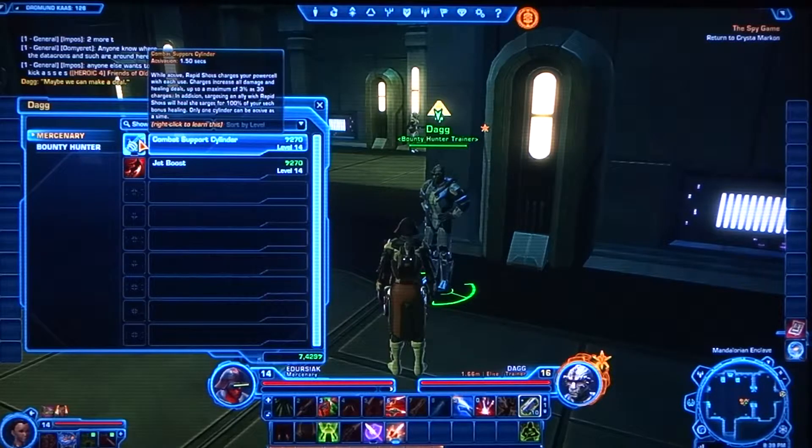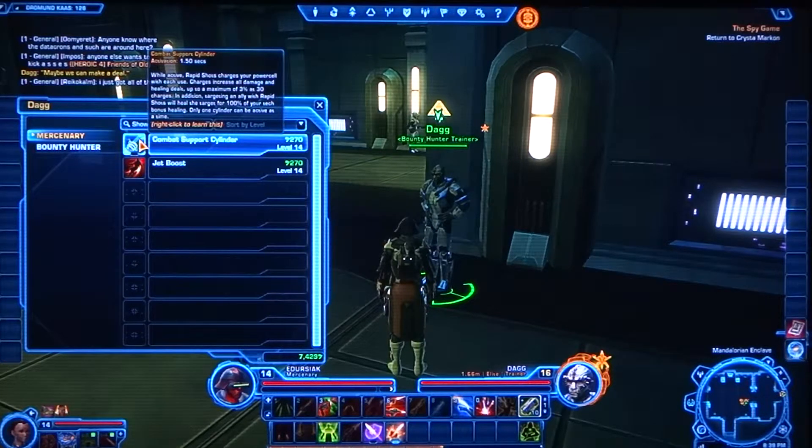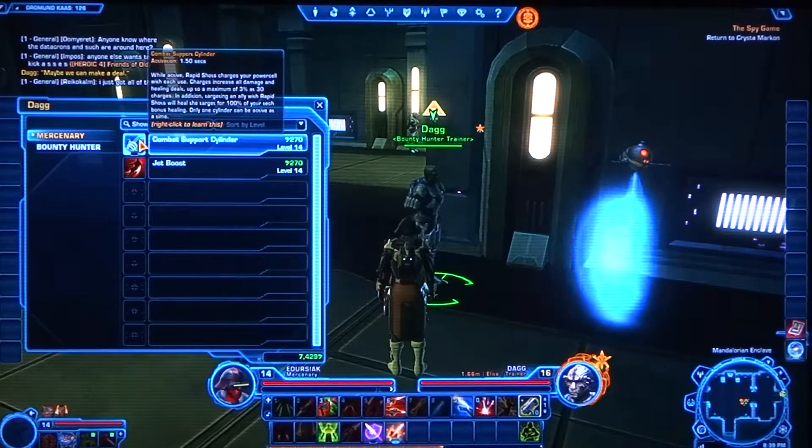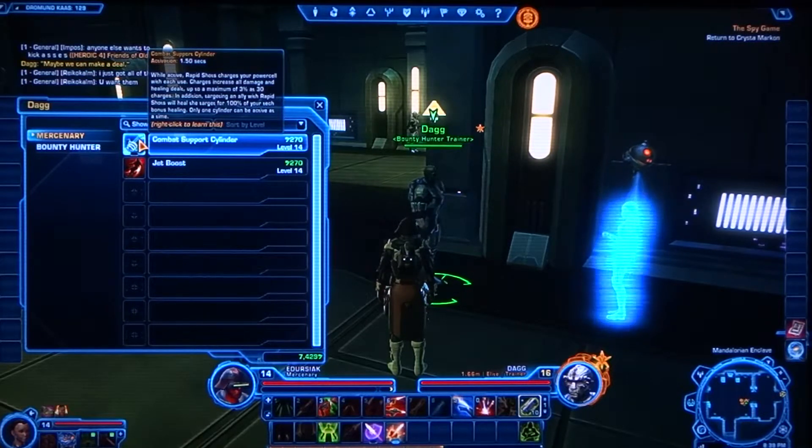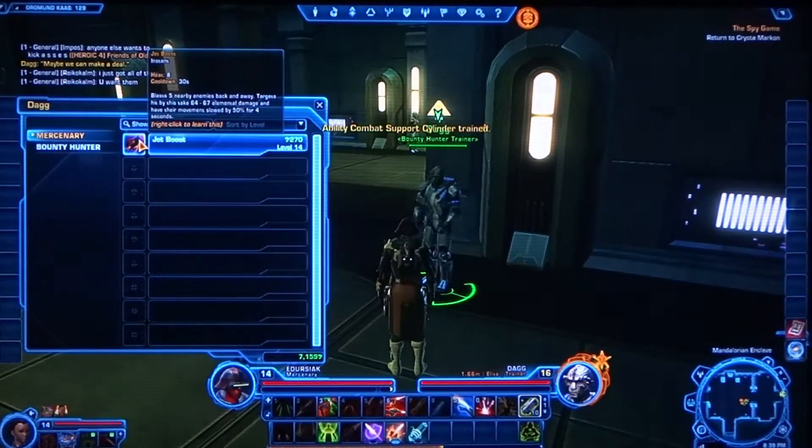Support Cylinder. While an active rapid charge charges your power ceiling with each use. Charges increase all damage and healing dealt up to a maximum of 3% at 30 charges. In addition, targeting an ally with rapid shots will heal the target for 100% of your tech bonus healing. Only one soldier can be active at a time. Yeah, I noticed that part.